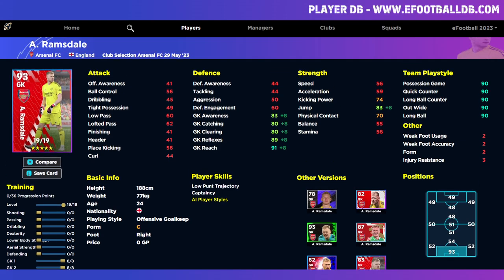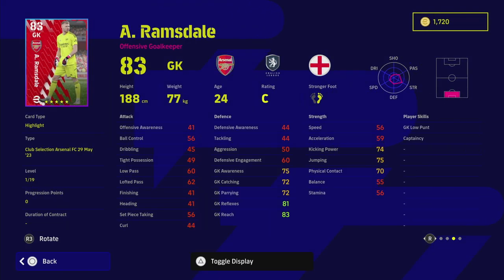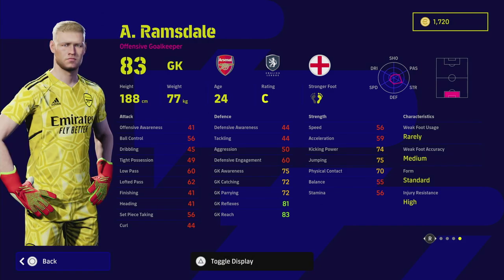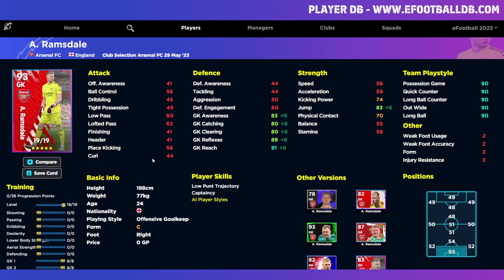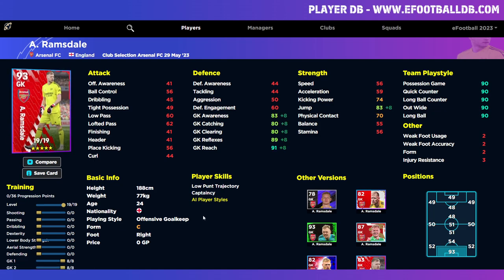We've got our goalkeeper Ramsdale. He kind of plays above his stats — I've used him quite a bit. He doesn't have low punt and he doesn't have long throw. He's not a bad goalkeeper, especially if you're looking to start out and don't want to spend 70,000 GP on his standard version. The biggest issue is his catching and parrying. He does get 89 reflexes with the form arrow, so I wouldn't worry too much, but you ideally want to go all out for a solid number one.